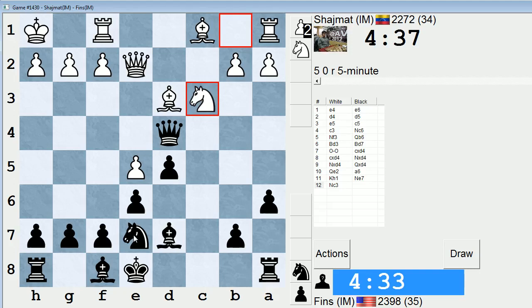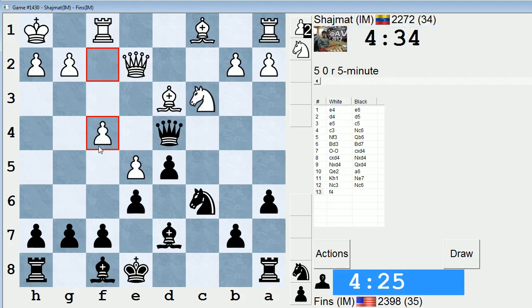I can bring the knight to c6 or g6. I need to move the knight so I can get the bishop out. I think probably knight here is best. And then f4 — how will I continue? Knight b4, bishop b1, queen c4 maybe? Doesn't seem like a terrible idea. He has queen f3. Let's try that. I think this could be reasonable.